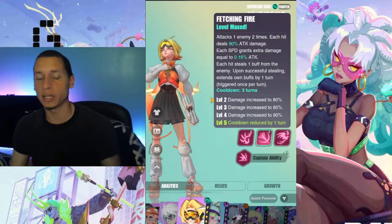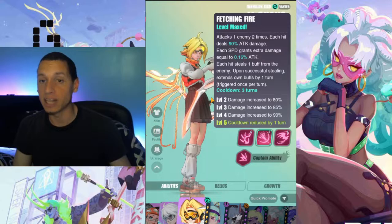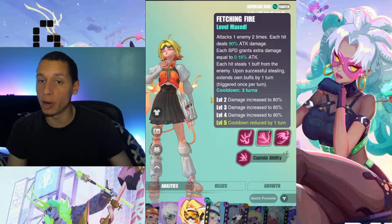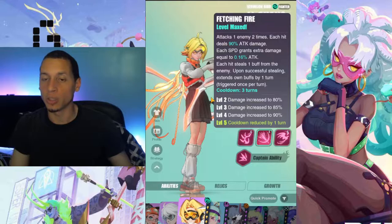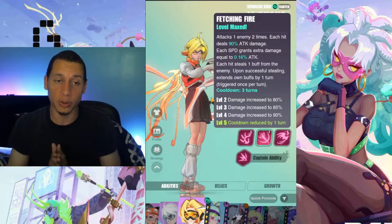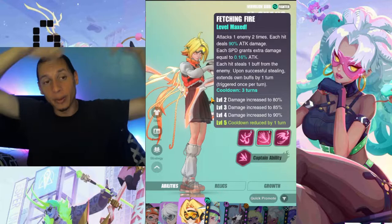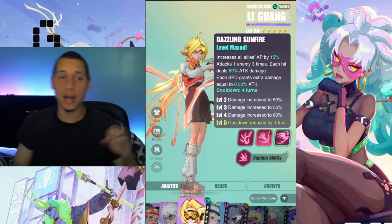Her second ability, 'Fetching Fire,' is one of the abilities that scales off speed. It attacks an enemy two times — each hit deals 90% attack damage, and each point of speed grants extra damage equal to 0.60% of her attack. Each hit also steals one buff from the enemy, so she can steal up to two buffs since she hits twice. Upon successfully stealing, she extends her own buffs by one turn, triggered once per turn. Whatever buffs you steal, I've noticed it actually increases the cooldowns on those stolen buffs and your existing buffs too — which is a great ability.